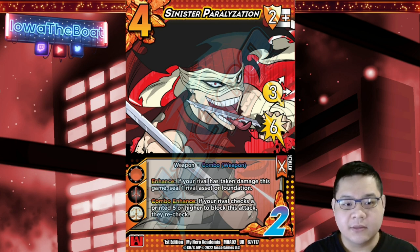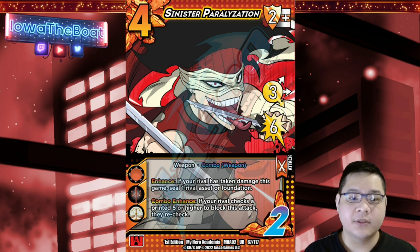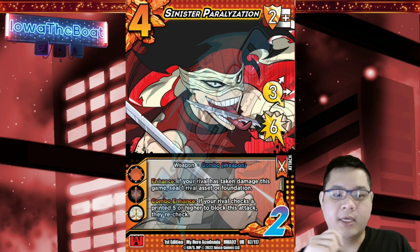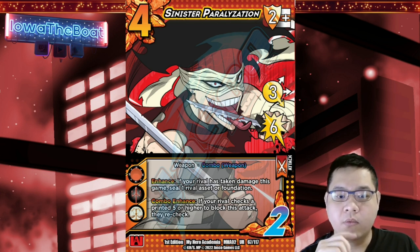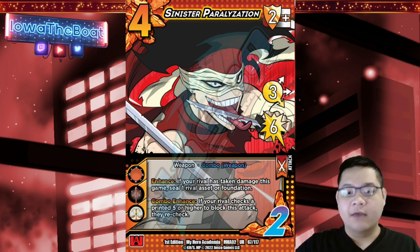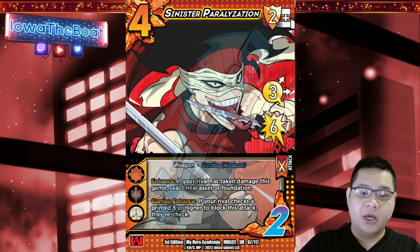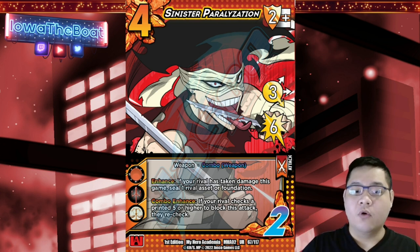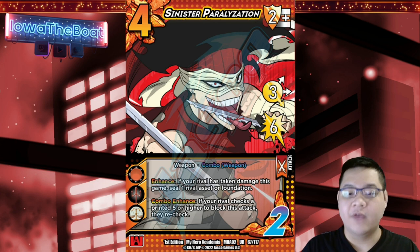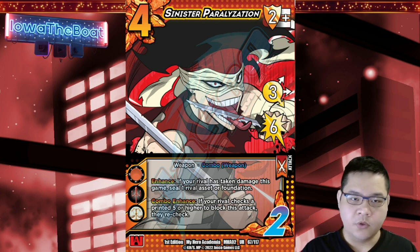Let's look into the enhances. Enhance: if your rival has taken damage this game, seal one rival asset or foundation. It also has Combo Enhance: if your rival checks a printed five or higher to block this attack, they recheck. So the Combo Enhance means if your opponent checks a five — usually a foundation on the printed control check on the bottom right-hand corner — if they check a five or higher, they have to ignore that check and recheck again. That essentially increases the bad luck odds in your favor for whoever's playing Sinister Paralyzation.